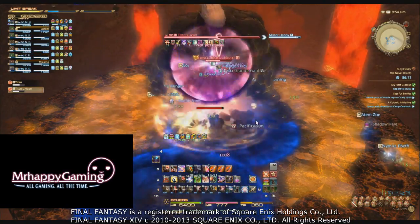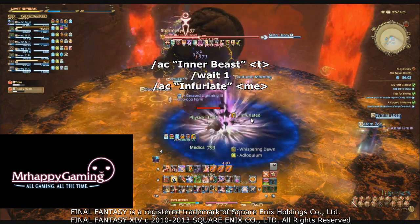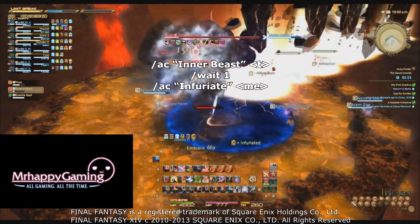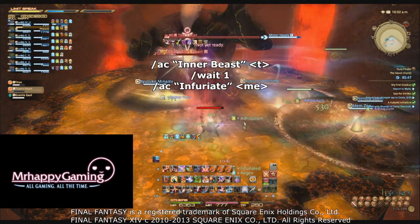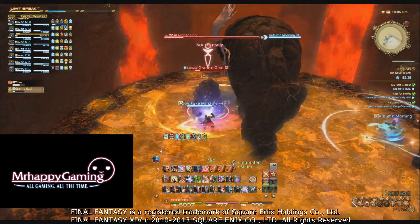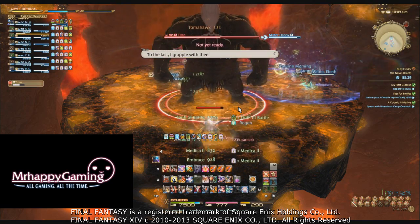Another potential macro is to add Infuriate after Inner Beast, Unchained, or Steel Cyclone. Add two lines: the first line uses Inner Beast on your target, the next line waits one second with /wait 1, and the last line uses Infuriate on yourself. This will automatically use Infuriate after expending Inner Beast, assuming Infuriate is available. Just remember that if you use the Inner Beast macro while the Berserk macro is ticking, you will cancel the Berserk macro. Also, spam-pressing macros is a bad idea — press them once.